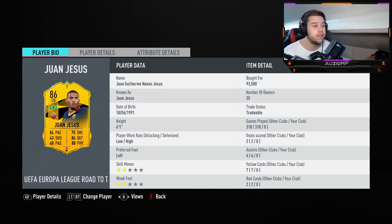So 84 pace, 86 defending, 88 physical, 75 dribbling and 68 passing. Now he doesn't look like the greatest passer and that could be a little bit of an issue, but as long as he's got a decent short pass he should be alright. He's 6 foot 1 — personally I try to go 6 foot 2 minimum, but I can drop an inch, so it's not going to be that deep.